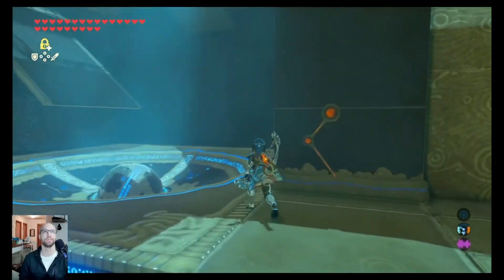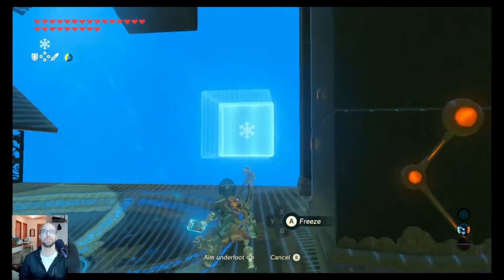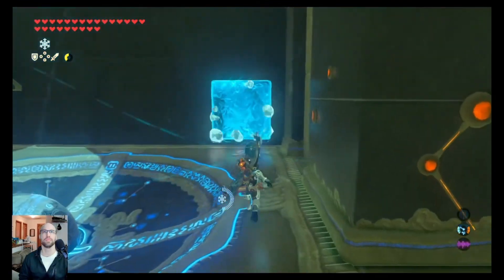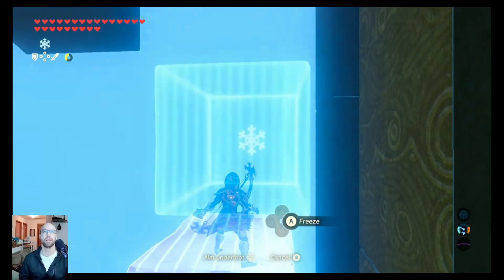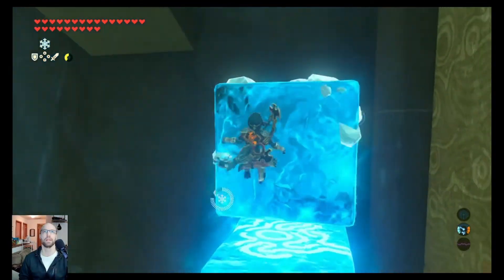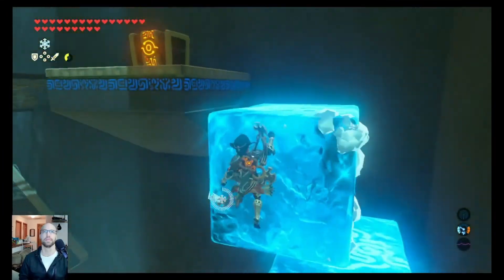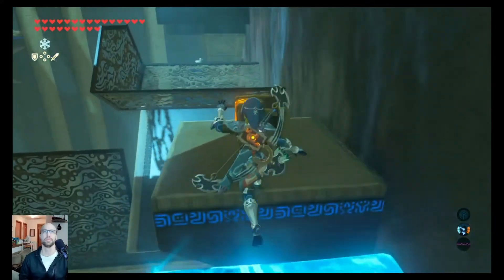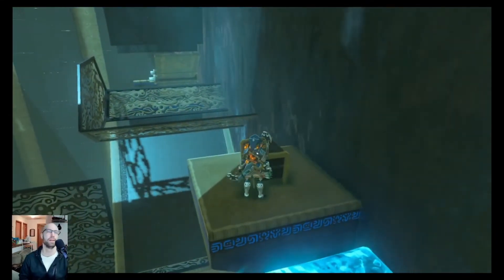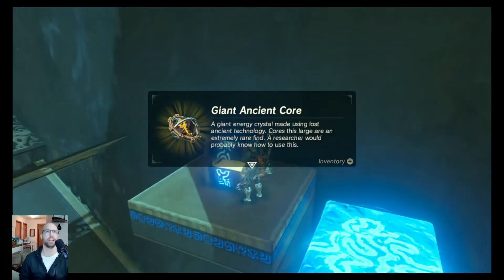Quick tip — there's water on the wall. That's the easiest way to get it. Giant ancient core.